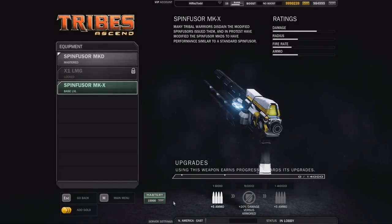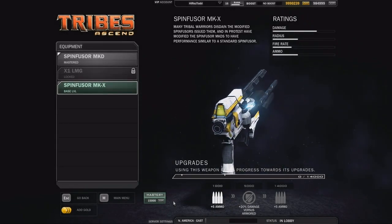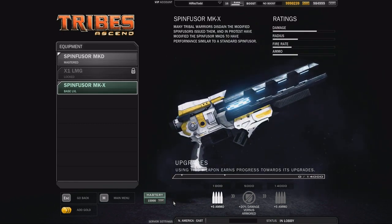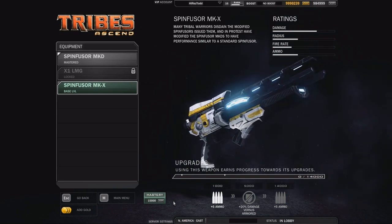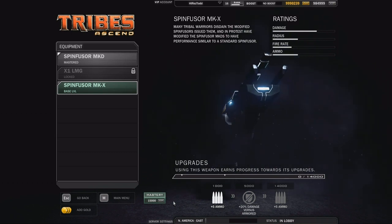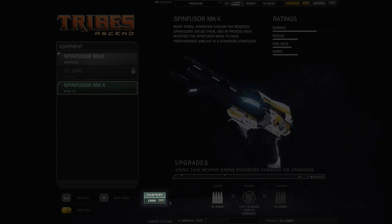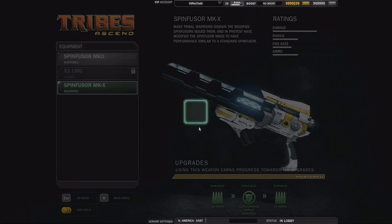The same automatic progression will occur with every weapon, pack, perk, belt and armor item you have equipped. So you're now actually simultaneously progressing every item in your loadout as you play. You're still earning that XP but can now spend it elsewhere, say on a new class or an entirely new weapon. Of course, if you do want to fully upgrade now or you have excess XP, you still have an option to immediately master any weapon using XP.